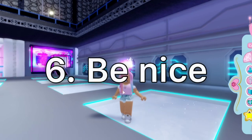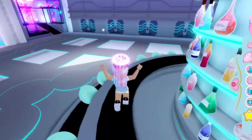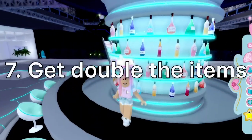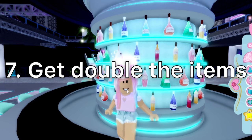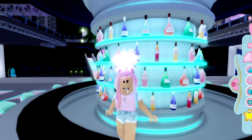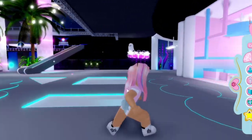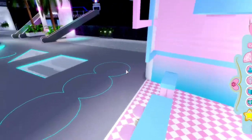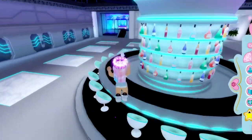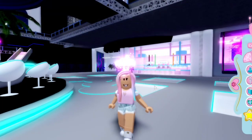The sixth tip is to be nice to people, because if you're not nice then nobody will want to trade you. The seventh tip is to get double the items — if you get two of something, you can keep one and trade the other, or trade both at once. Having two Shadow Empress boots, for example, means you have two rare items, so someone is more likely to trade their limited item for both.